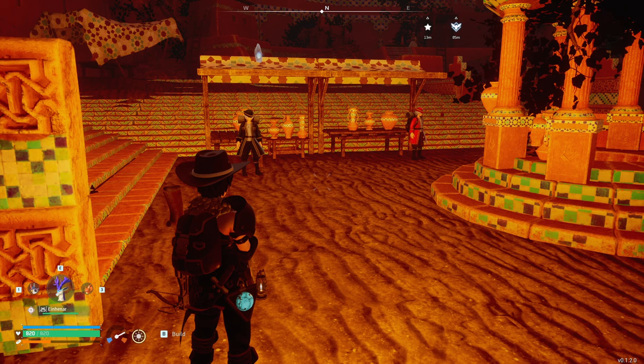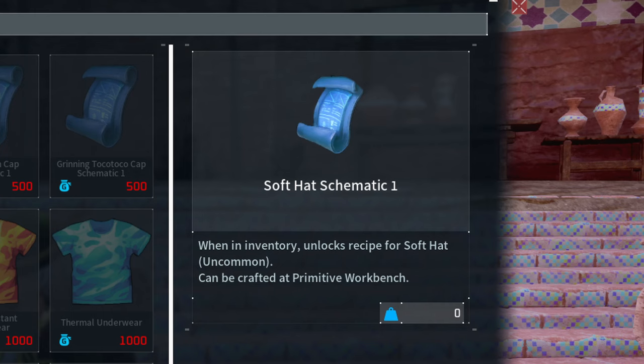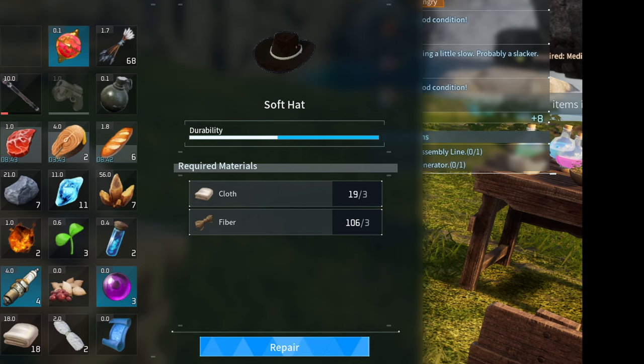When you arrive to town, you'll find two wandering merchants — it's the one on the left. The recipe you're looking for is Soft Hat Schematic 1. As long as you have the recipe in your inventory, you can make the hat. Here are the materials to make it, and here are the ones to repair it.